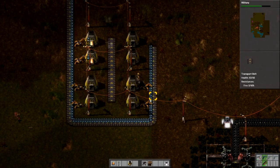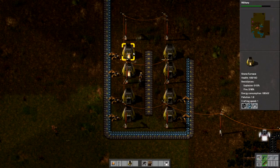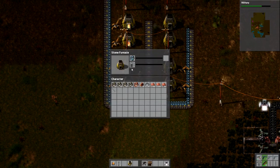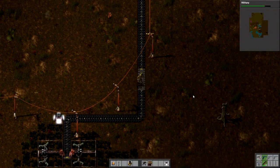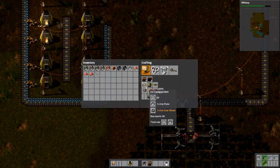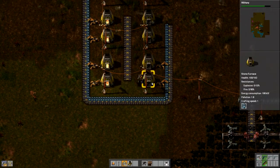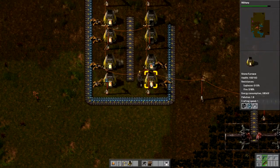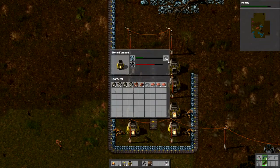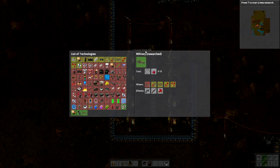Now we have our ore going into the stone furnace. Now we need coal — for now I'm going to manually feed them coal just once to get them started. I just need a lot more belts. We need an underground belt as well. Actually, if I hold Control and click, that's going to collect everything. I wish I would have shown that earlier. Wow, that was really fast!